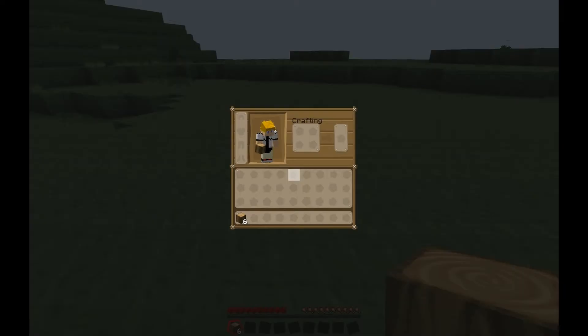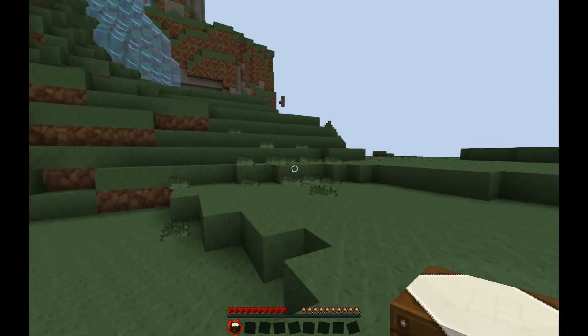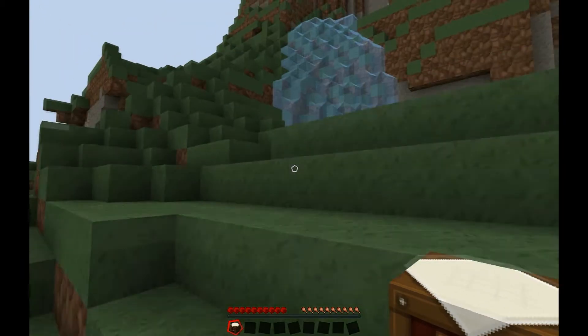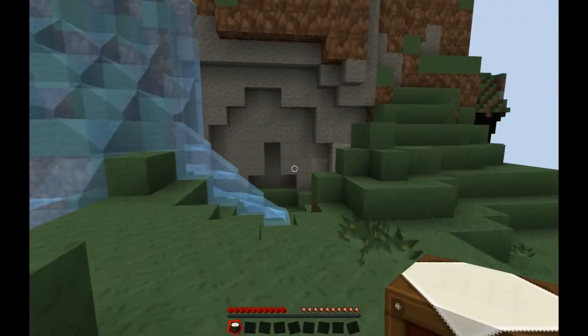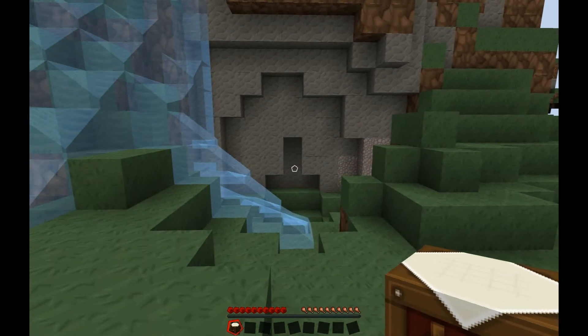I just want to start using this Tree Capitator mod already so I can quickly get wood. I know it's vanilla Minecraft, but sometimes a mod will help just to get the series started very quickly. So that's where I had my door and everything — in that penis-shaped thing, which I never noticed. I live inside a penis cave.